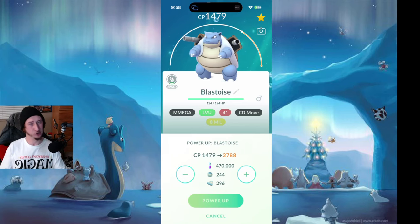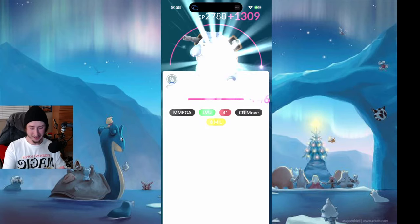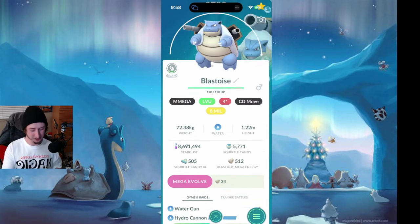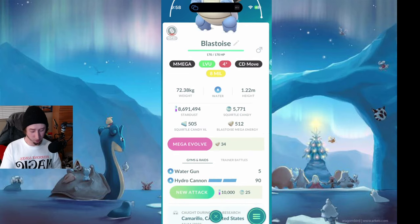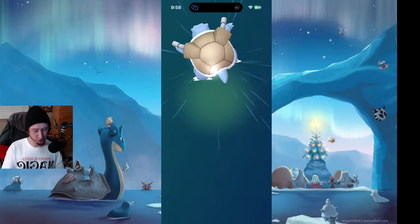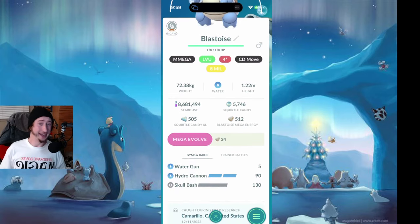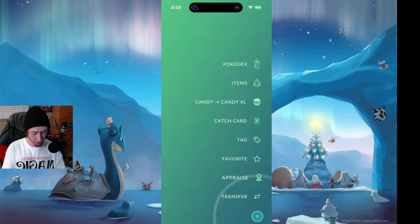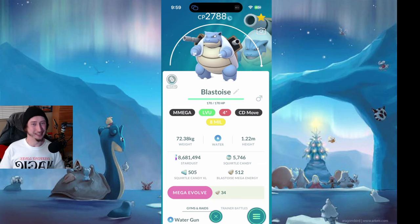I'm really excited for this — this is my first Hundo Squirtle family Pokemon, and of course my first level 50 Blastoise. Here we go. No going back. That is awesome — level 50! And just because of that, let's go ahead and give it a second charge attack for 10,000 dust and 25 candy. I think that just makes sense. And there we go — we've got Water Gun, Hydro Cannon, and Skull Bash on this 100% IV Blastoise. I'm excited to have this on my team.